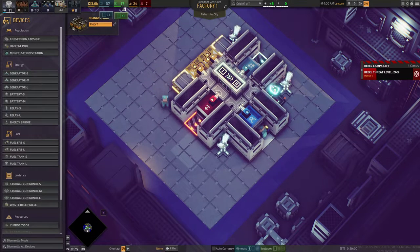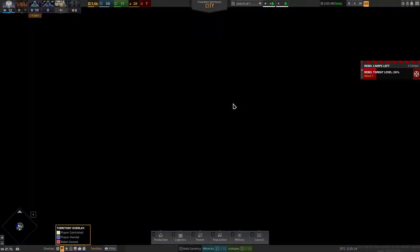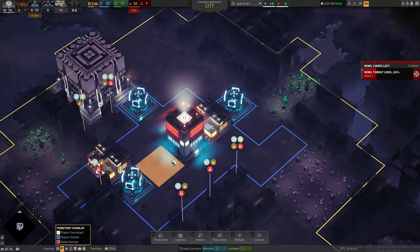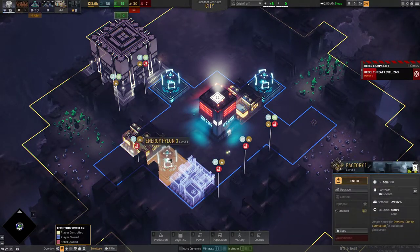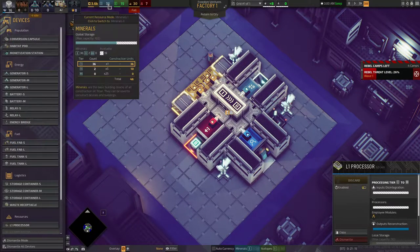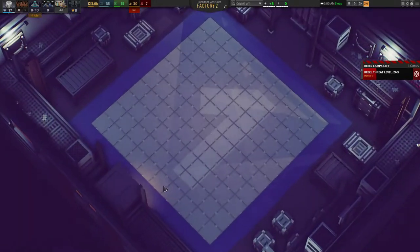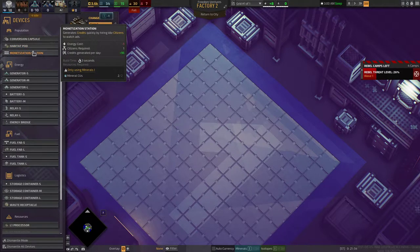Okay, there it is — now it's working. I needed to get this working before I started building my residential area. Now that you're online, let's start to build my residential area. We have a habitat pod — let's build a bunch of you. Each of you takes power so we don't want to build too many. Let's build one, and another. We need a bridge to connect you to power, and a small relay to connect all of you.